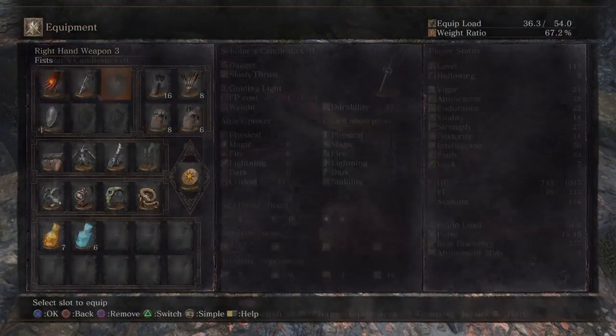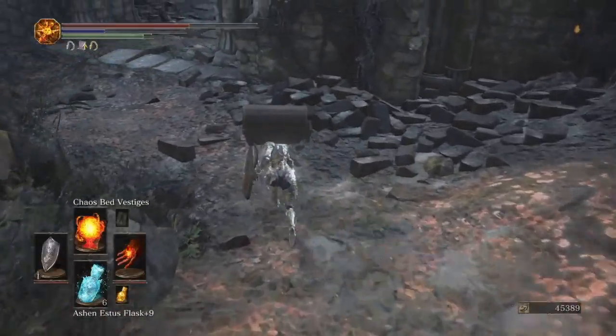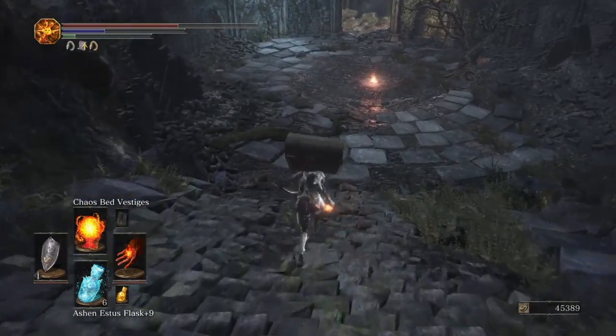You're looking for him to drop that. If you remember, we got that right back at the beginning — you'll see why. As you know, if you've done Grand Archives, the minute you walk in through the door a Crystal Sage appears.